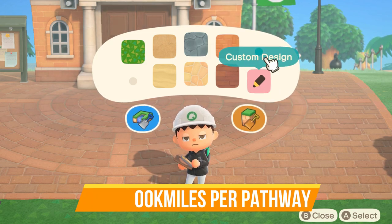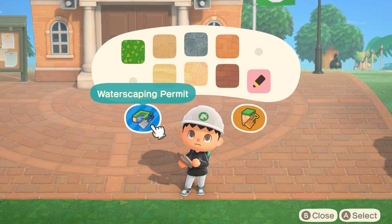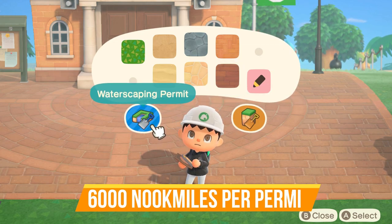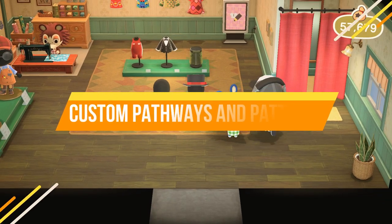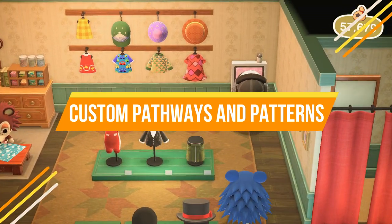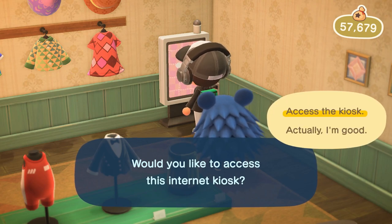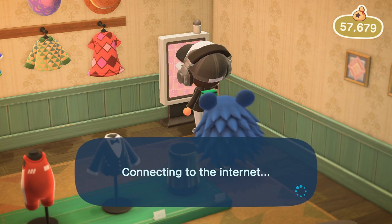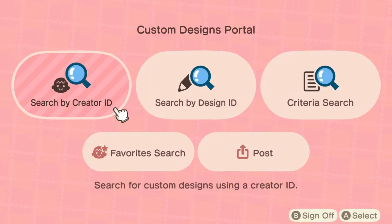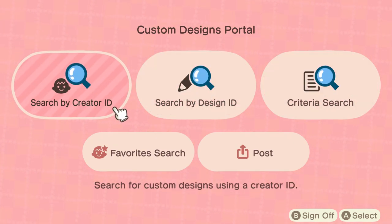You'll spend 2,000 Nook Miles to unlock the custom design pathway, and for the cliff construction permit and the waterscaping permit, that's going to be 6,000 Nook Miles per permit. There have been some updates as of recent on how you can search for these things. You want to go over to the internet kiosk — you will have to have an online membership to connect to other players — and you can find creator codes everywhere online if you're just wanting to find some patterns.